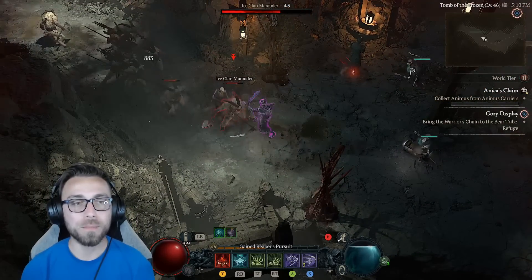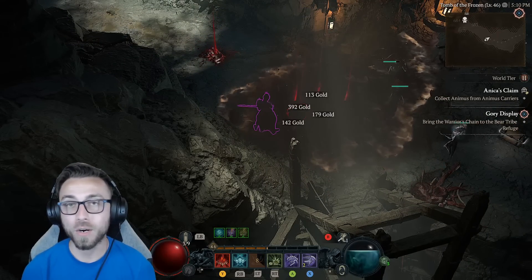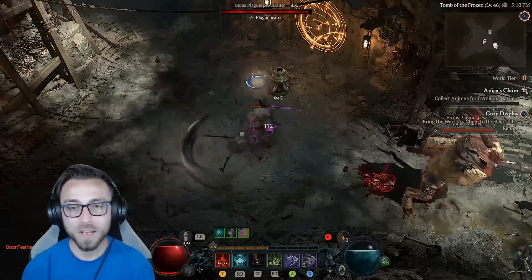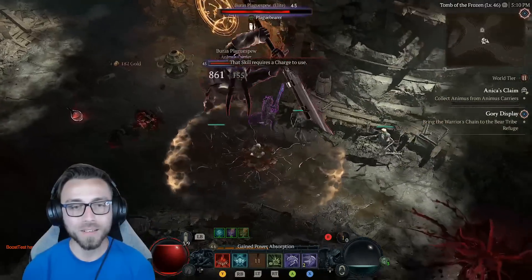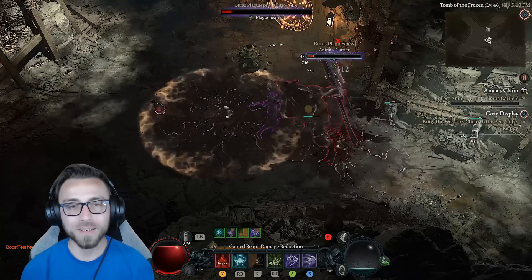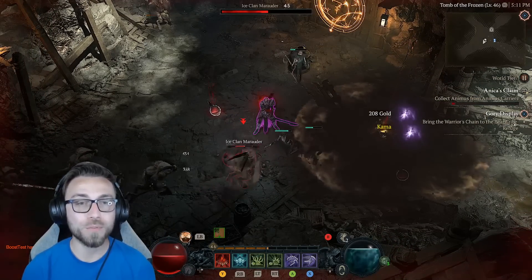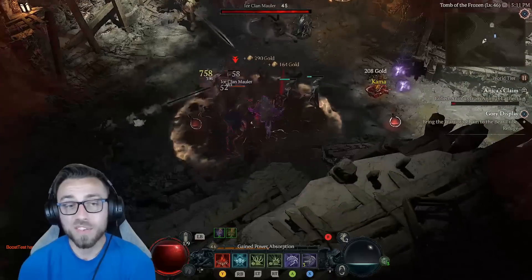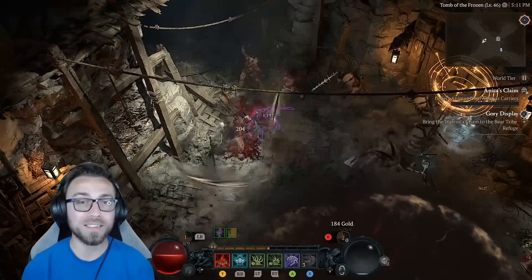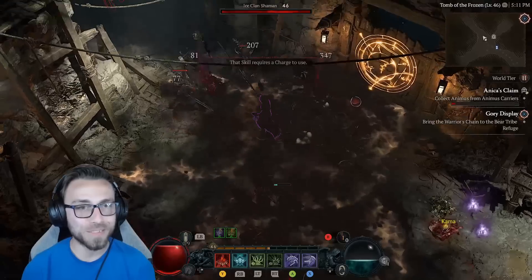The big additional damage from that Corpse Explosion helps us keep single target damage high while we're either getting back our resource or using Reap to set up the next Corpse Tendrils pull. Even on an elite, we walk forward, make sure our skeletons get into combat, get the guy stuck onto one of our corpses, drop Corpse Explosion, and dump in with Sever as often as we can. Even with nothing but underleveled gear, it does surprisingly well, considering necromancer abilities without any aspects or skills aren't really that great.